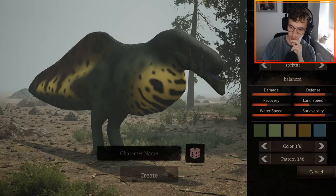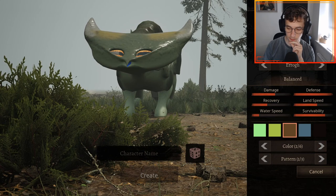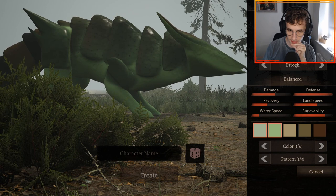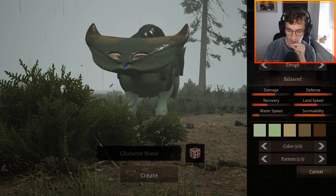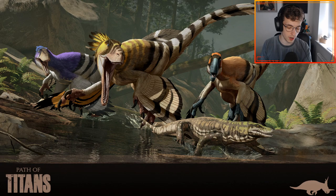My favourite creature is next - the Erogen. This is an absolutely big, bad and chunky boy and I cannot wait to show you guys this one. Definitely one of the fan favourites in this roster and one that I am really excited to see in the game. There was an orange skin for this boy and it's gone. But this is the Erogen and this is probably my favourite one - you'll see why. The Erogen is a very cool looking boy.